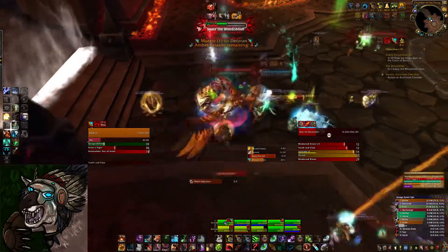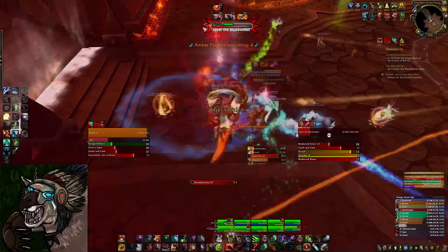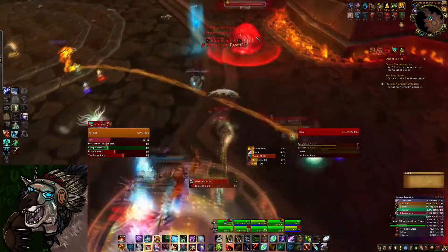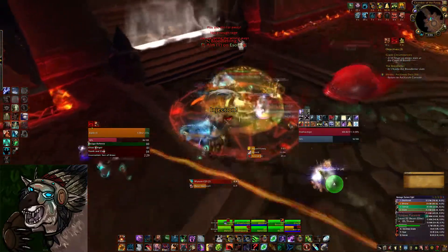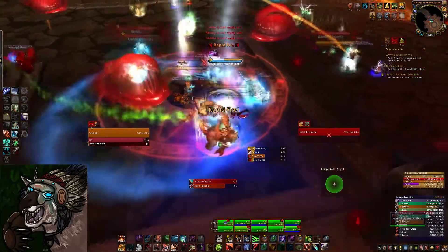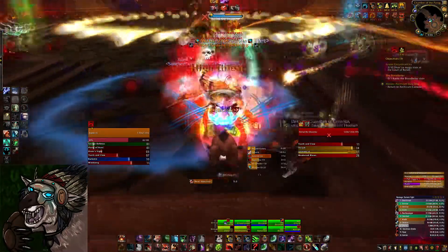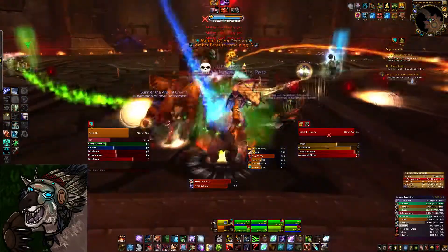To start off the encounter, you will either be tanking Skeer or Rik'kal. If you're tanking Skeer, the only thing that's changed is you'll probably end up dragging him off to one of the two doors — either the door leading to Garrosh or the door you entered. Other than that, he's exactly the same as Normal. If you're tanking Rik'kal, things are substantially different. Most Normal mode strategies kill Rik'kal first because Skeer's Bloods are totally trivial. However, in Heroic, you basically just can't kill the Bloods, which means you have to kill Skeer first.